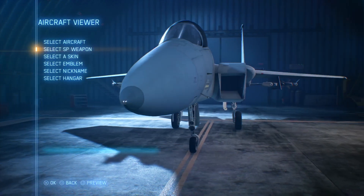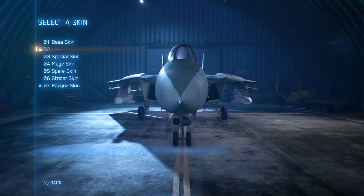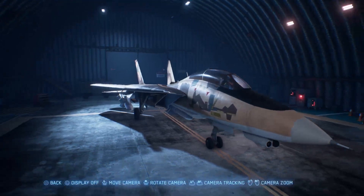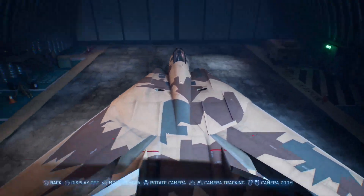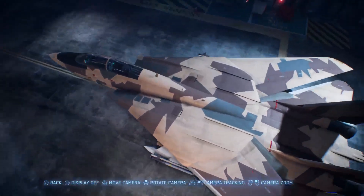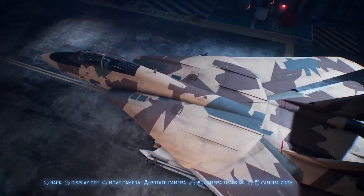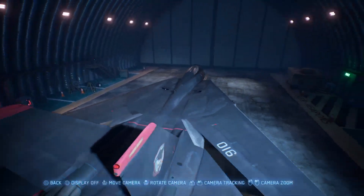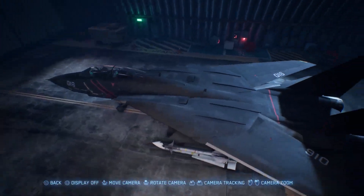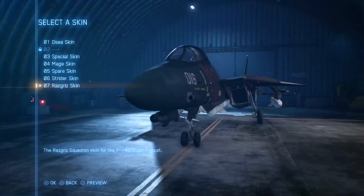Next plane is the F-14. Not a bad skin to be honest, quite nice. It's quite a nice aircraft too — very variable sweep wings. And I'll show you the special Razgriz skin, which I like a lot. I'm trying to remember what game this is from — I think it might be the fourth game, or maybe the fifth. I can't quite remember.